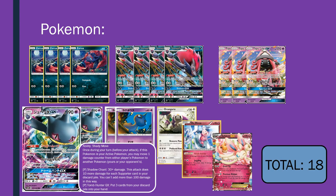The Sylveon EX in here with the Dress-Up attack for a DCE does 30, plus 30 more if you have a tool attached. So the idea is to put a Choice Band on and then you're one-shotting Rayquaza GXs — an archetype which is otherwise very difficult for us because it just goes for one-hit KOs, which we can't really deal with too well as a Zoroark player. As soon as you start depleting Rayquaza of energy, they become a lot less threatening. So overall 18 Pokemon, and I think it covers a lot of bases.